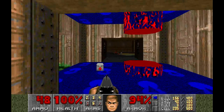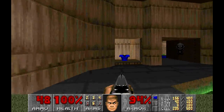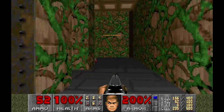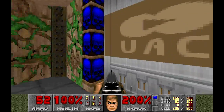If we head back this way and go the other side, this is another area. Let's grab this — that's 200% armour. That is a nice little find. And a secret has been revealed. We've been to this area before, but we now have the blue keycard, so we can go through this way.